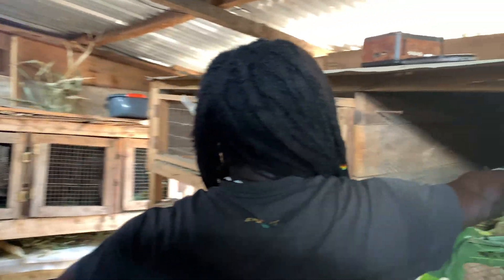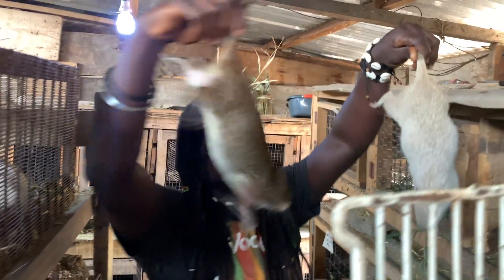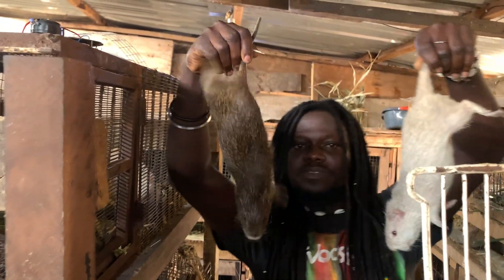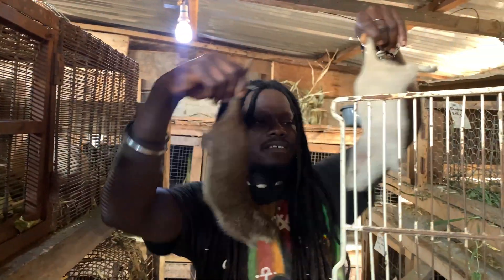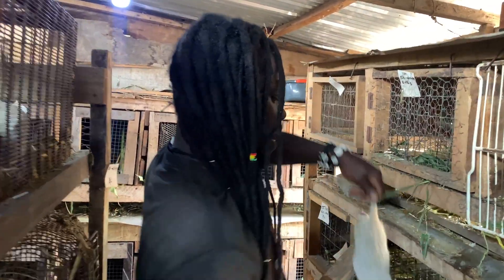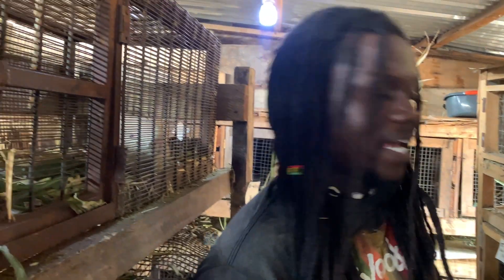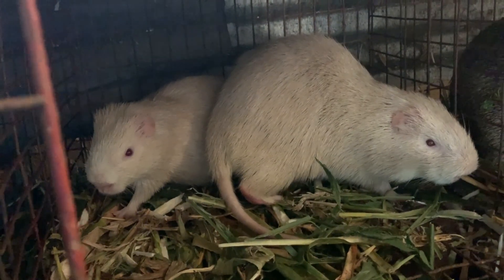These are two-month grasscutters. This is a two-month grasscutter. Oh, they look the same! So from this, can I say that this one occupied the womb? Yes. Mostly when they give birth to one or two they are big, but sometimes because of the breed, a grasscutter may litter one but the baby is just like a thumb. If they are bigger breeds and litter only one, the babies are big. But when they are smaller animals that litter one, the babies are just like a thumb.